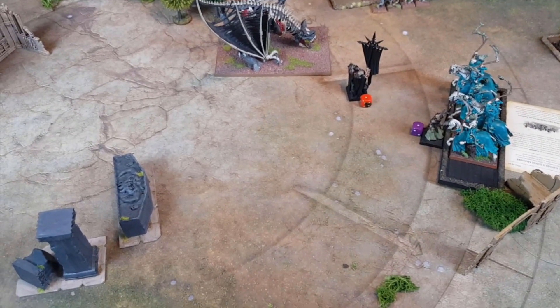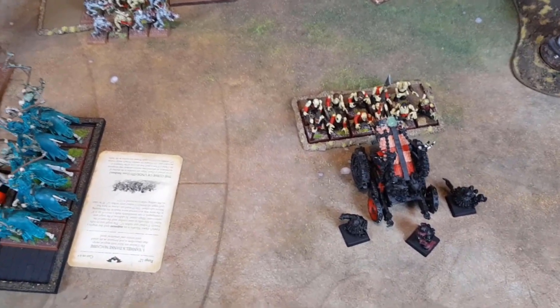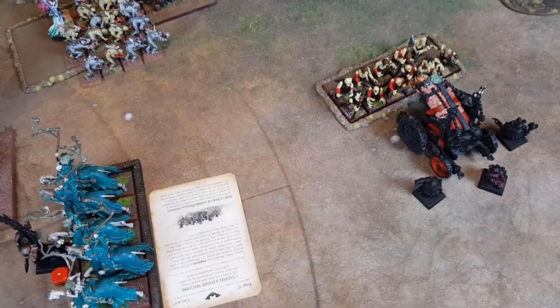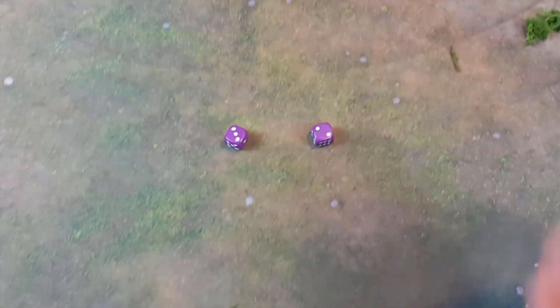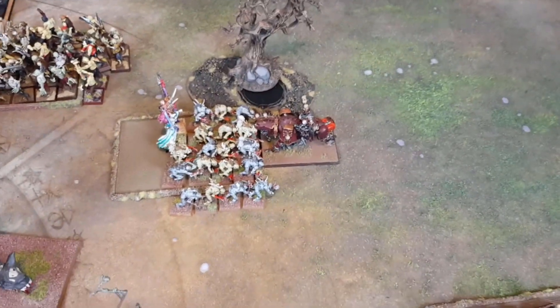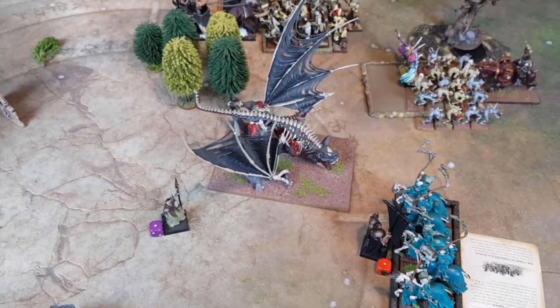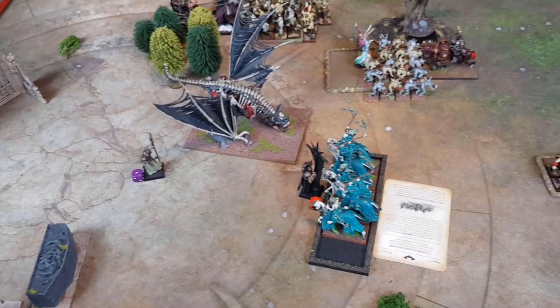Warriors turn five. Movement phase: Hellcannon charged in — not really any shooting targets, might as well munch in combat. We realise we made a mistake with the Hellcannon's earlier failed leadership test — apologies for that. Dire Wolves made it in against the Zombies. The fleeing Sorcerer rallies thankfully. Winds of Magic — a five — no channel. Magic phase was very uneventful: tried Miasma of Pestilence on the Terrorgeist, which was spell-scrolled, then tried Rancid Visitations — got it off with six hits but no wounds and the toughness test was passed.